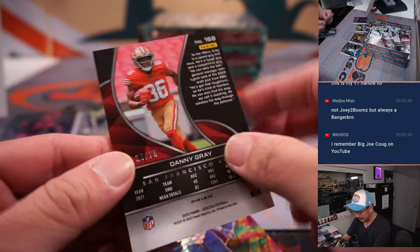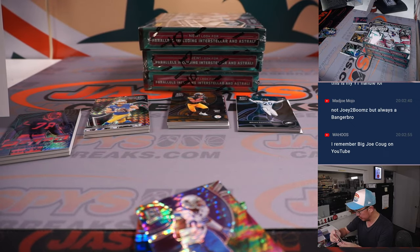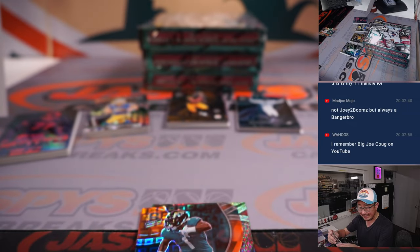We got Danny Gray, 36 out of 75, for Michael and the Niners. We got DeMarcus Ware, 57 out of 99. That's for Dallas — and if you're not familiar with it, we go by that last digit right there for the number block: 57, so Dallas 7.